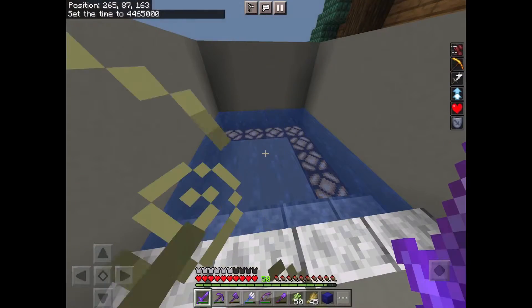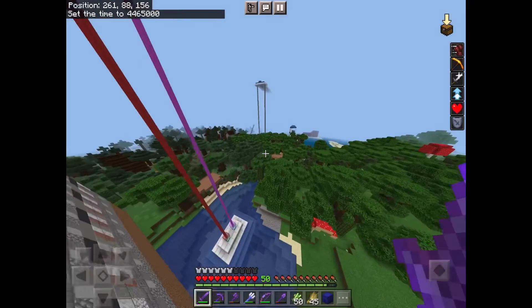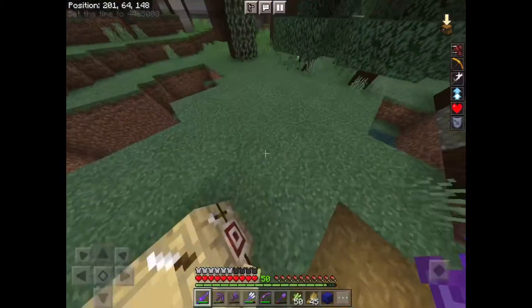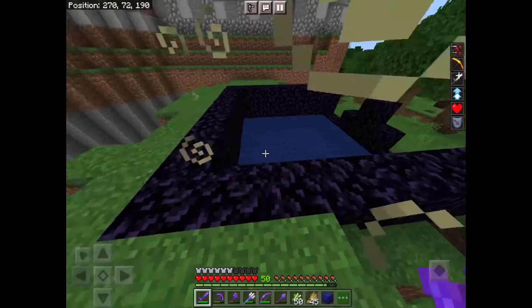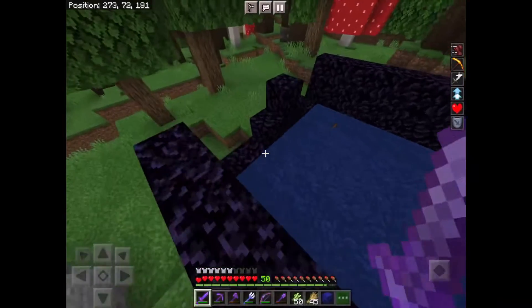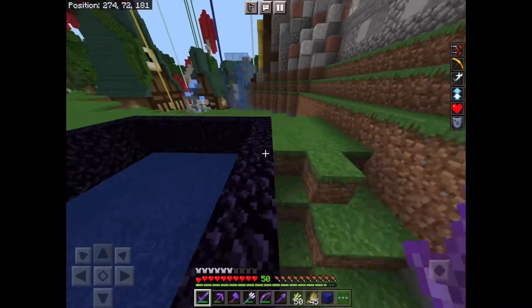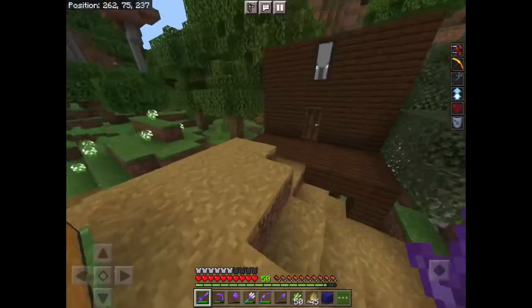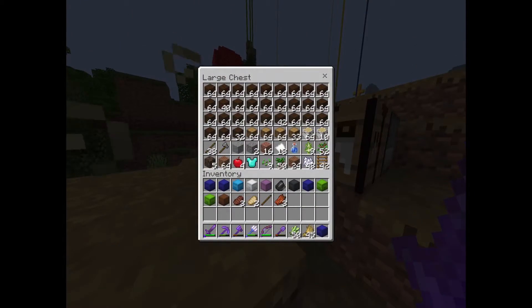I want to show you where I first lived — over here in this spruce village when I made the world. This is my quarry where I just get stone. This was a creeper accident — I had an obsidian concrete maker where I put TNT in here, but it's really manual and I don't need it that much. This is the tree farm over here — we're producing a lot of wood.